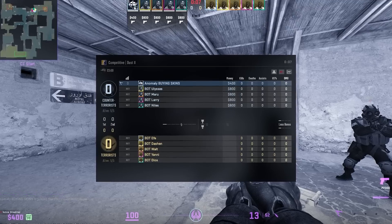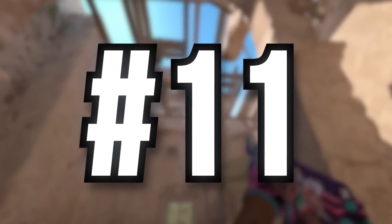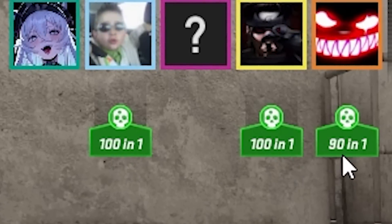Number ten: now if you're in-game, in the top middle you can see which players have defuse kits or which player has the bomb. Number eleven: after a round, in the top middle you can see how much damage you've dealt to enemies and how much they've dealt to you, which is much easier than having to open the console to read the damages. Basically you get a nice little recap of the last round.